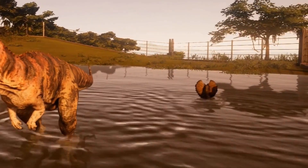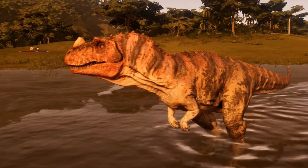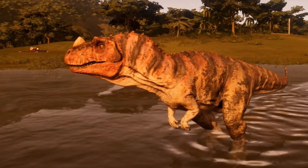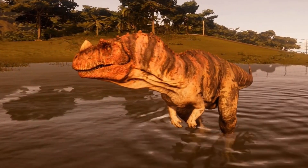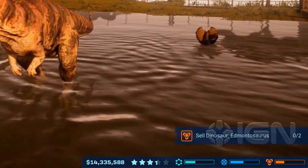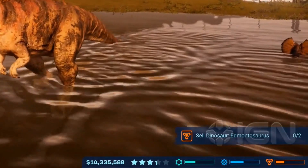The same clip shows us a previously unseen type of contract in the bottom right — to sell a dinosaur. Why the security division wants you to sell a Mosasaurus, not really sure, but it's nice that we keep seeing new types of missions and gameplay — just little things that keep the day-to-day running of your park a little bit more interesting.